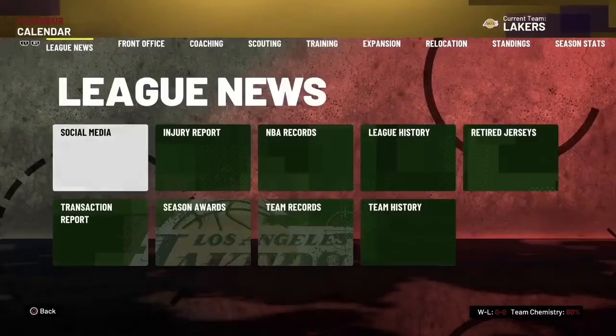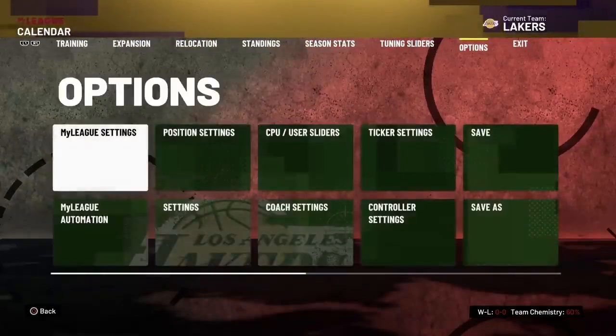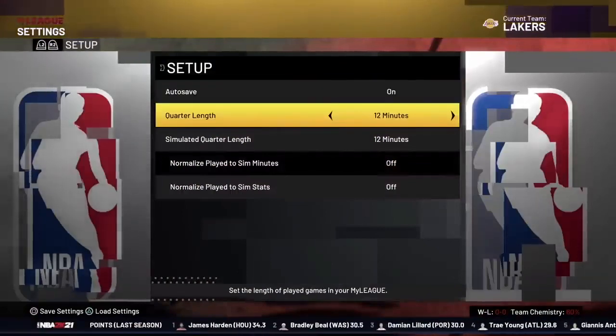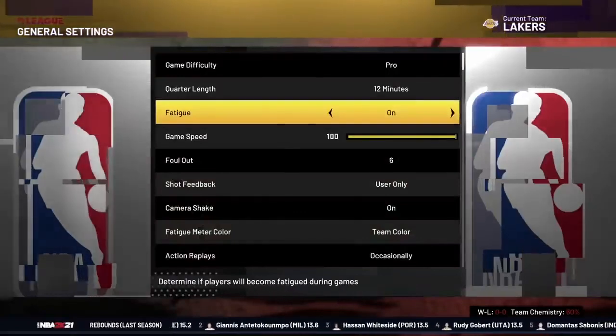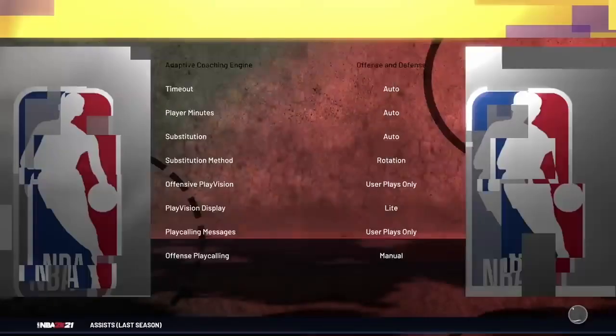Hit Circle and this menu will come up. Hit R1 all the way until you get to Options. Once you're in Options, select MyLeague Settings. Change the quarter length to 12 minutes. In your settings, make sure it looks like this: quarter length 12 minutes, fatigue off, game speed 100, and falling out — take that off as well.